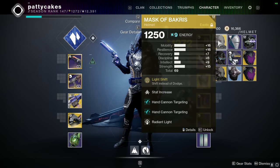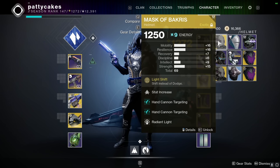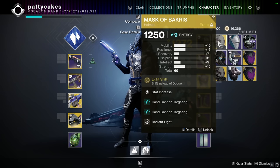I've been using this lost sector to farm the Mask of Bakris helmet, which is one of the new best hunter helmets in the game, and I found it to be a pretty effective farming method. I just wanted to quickly show you my strat for how I've been doing this lost sector pretty quickly — typically under 4 minutes — and maybe it'll help you out for farming these helmets.